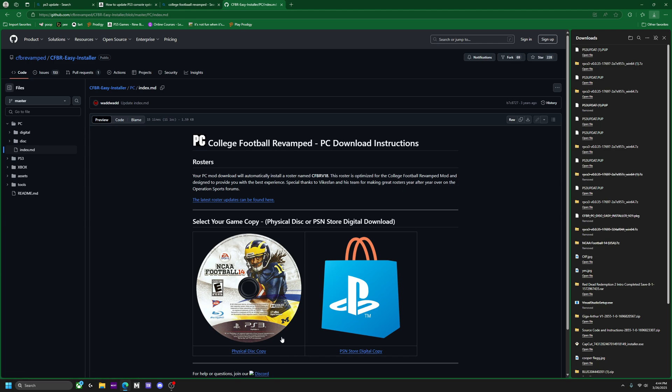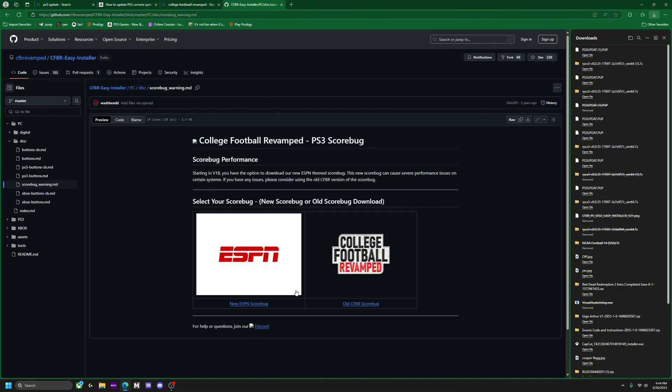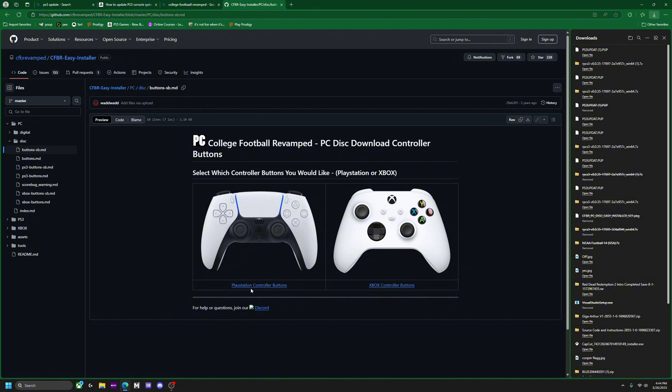Select Physical Disc Copy — this matters a lot. You can choose whatever you want for the score bug. I personally recommend the new score bug; it's the actual ESPN one. The old one is kind of the NCAA 14 score bug, revamped a little. Here's where you decide your controller buttons — are you playing with an Xbox controller? If so, select Xbox controller buttons. If you want to play with a PlayStation controller, use PlayStation controller buttons.